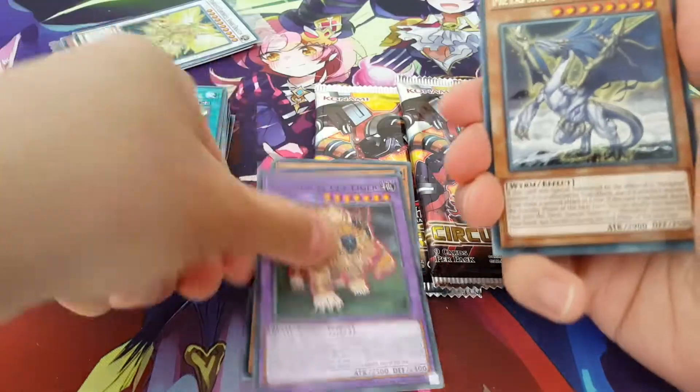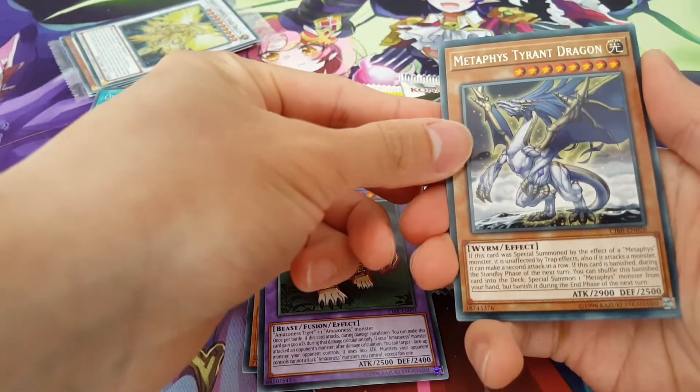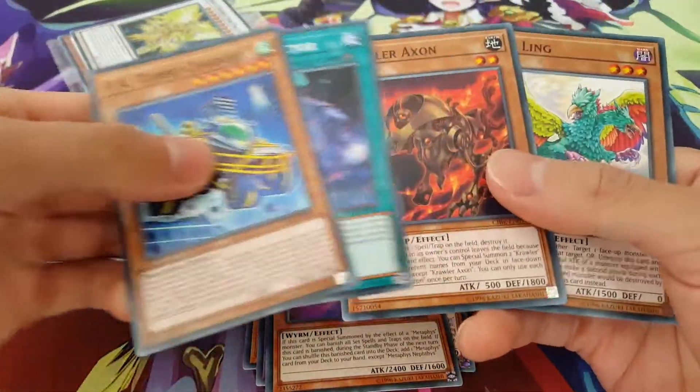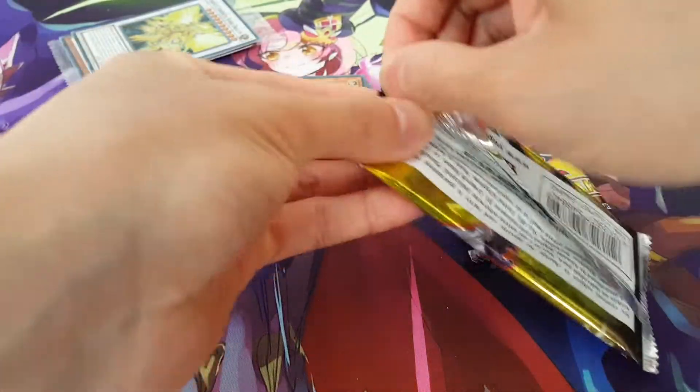Spine, Mermails, Amazoness, Metaphys Tyrant Dragon, and a Metaphys Nephthys. Unfortunately nothing there still. Let's continue on — we have two more packs left, so hopefully we can get something cool.